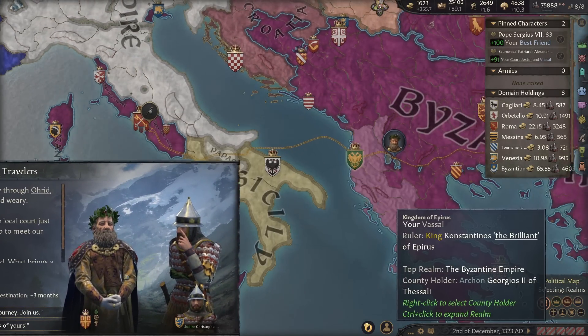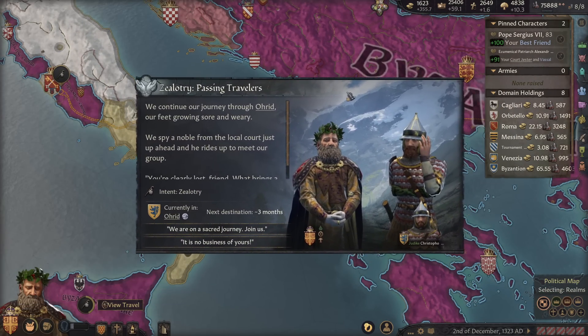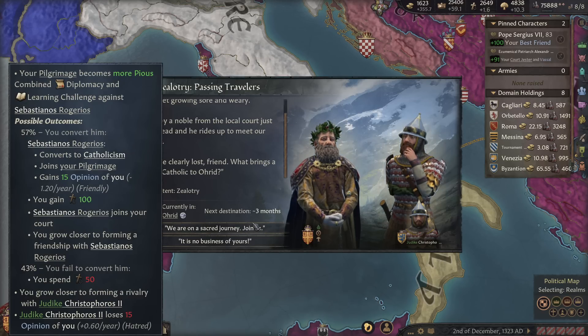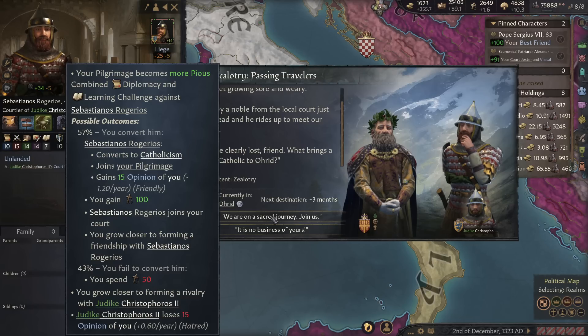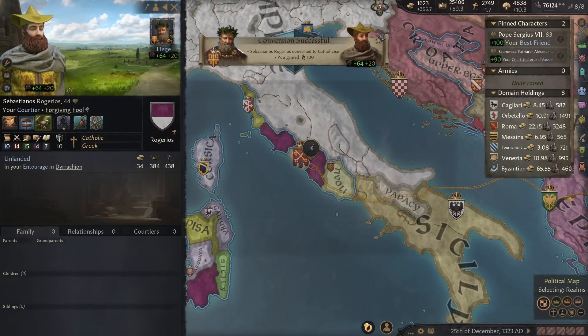We haven't even left Byzantium yet — we've barely left Thessalonica. As we continue our journey through Ored, our feet grow sore and weary. There's a reason they call it Ored. We spy a local noble: 'You're lost, friend. What brings a lowly Catholic to Ored?' We're on a sacred journey — join us. We could convert him. He's an orthodox, forgiving fool. Come on Cannoli, you might not be the best in learning but you are very good at diplomacy. And my God, yes, you did. Legendary. We then get 200 stewardship for visiting the capital of the Byzantine Empire — though apparently they think it's Dyrrhachion.